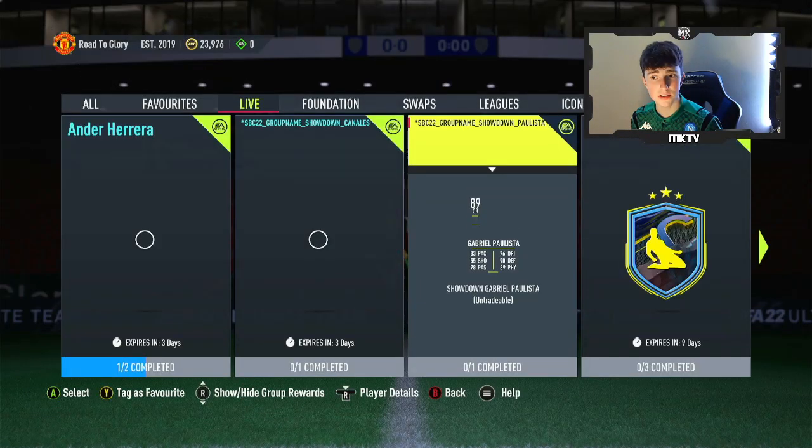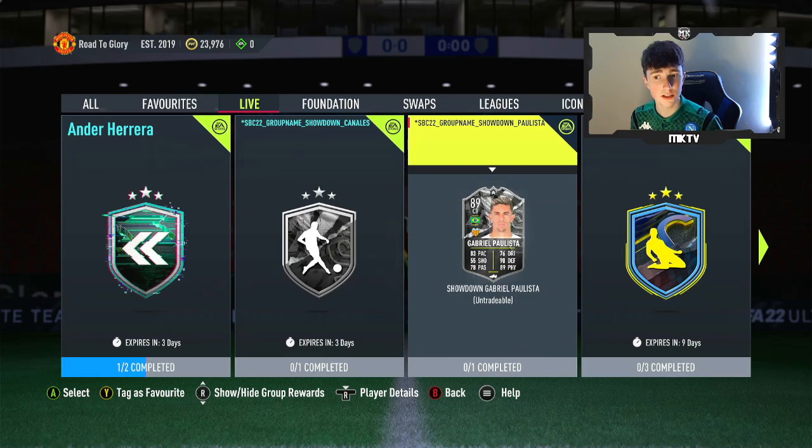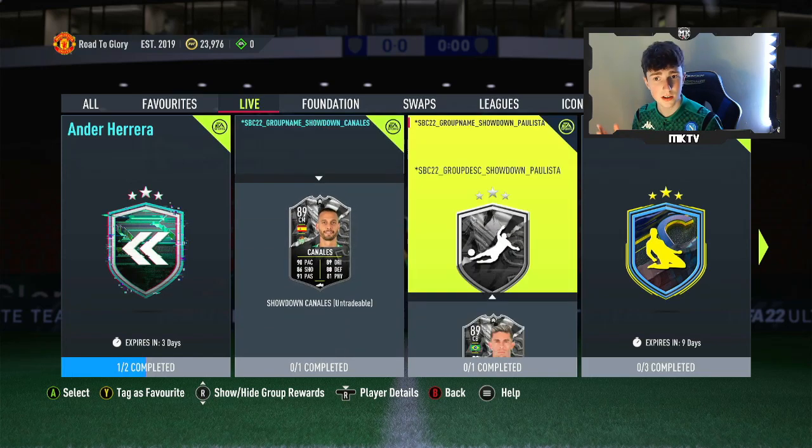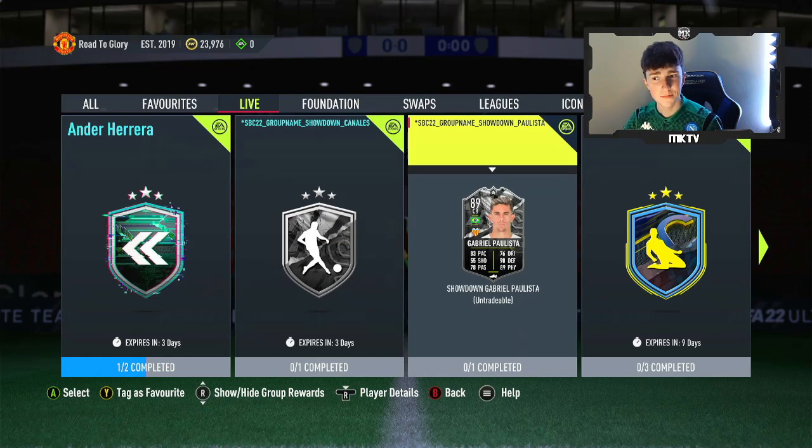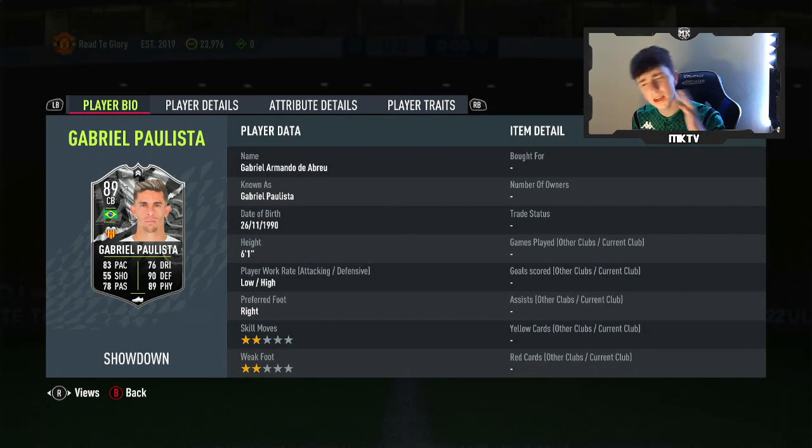Honestly, looking at different options, there's definitely a few. The more likely of the two clubs to win — I'm not going to lie, I have no real idea. Just after a quick check there, Valencia are actually 10th and Betis are 5th. So Betis may have the better option and the better chance of winning, but you never know. Gabriel Paulista could come up with a header at the last minute of the game — you just never know with those kind of matches.